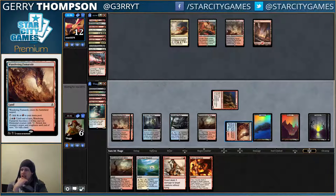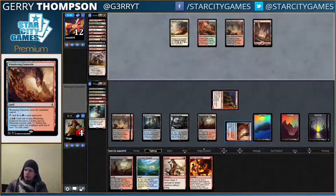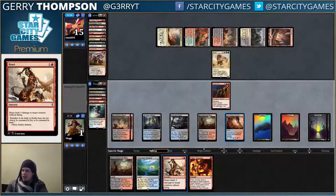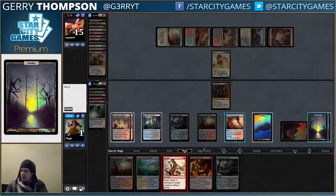What do we got here? Kolaghan's Command — kind of what it seems like. Get back Rhino is pretty nice. Two damage to me — that's so gross. So there's Rhino. I'm at one life and they have Shambling Vents. So it's pretty nice that I did not fetch.